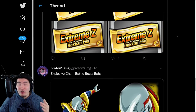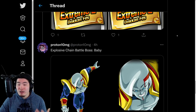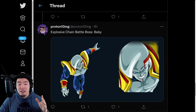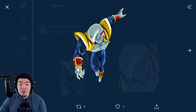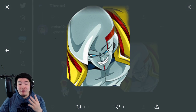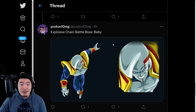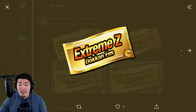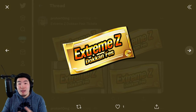For anybody that follows the news regularly, there really shouldn't be any surprises here. The first thing we're getting is this new Explosive Chain Battle boss, which is going to be Baby. He's going to be dropping on Global in about 4 days from now. And from there, we have some Extreme-Z Dokkan Festival tickets — there are 2 of them, which means there's most likely going to be 2 separate banners.